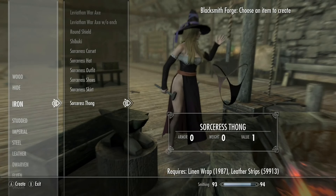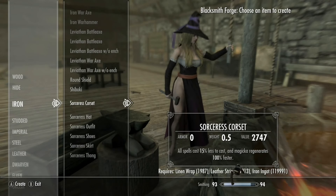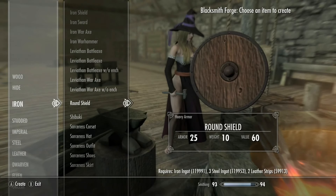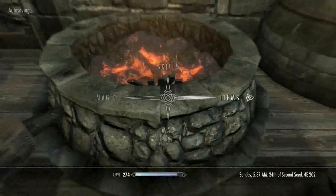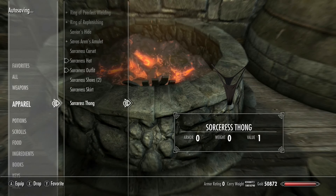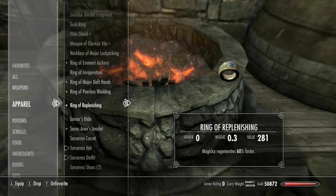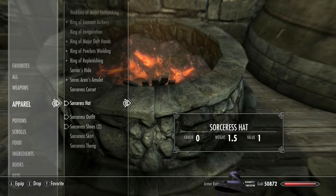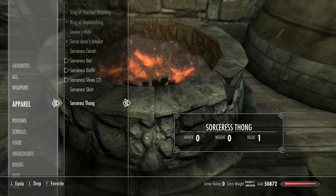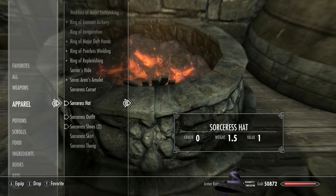It's a bit weird to say 'thong' but it just doesn't work if you don't have it. Anyway, all you have to do is go under iron and click on the outfit, and wear the shoes and the hat separately, because clicking the outfit will include all three together — it puts the outfit on you minus the shoes and the hat.